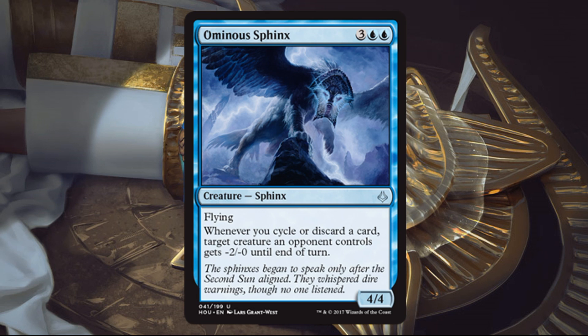Next is a Sphinx. This one's two blue and three — it's an uncommon Sphinx, 4/4 with flying. Whenever you cycle or discard a card, target creature an opponent controls gets minus two, minus zero until end of turn. Again, not a card that's going to light up standard — it's not really doing enough for its casting cost of five. For limited purposes though, yeah, very playable, maybe even a high pick. I like playing 4/4 flyers for five; they can do a lot of work. This one has an ability tacked on as well. Having this on the battlefield may make your opponent reconsider some attacks, and blue a lot of times likes to slow down the game. Very good for limited purposes, no doubt.